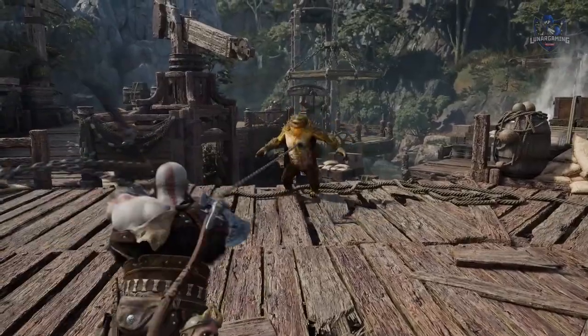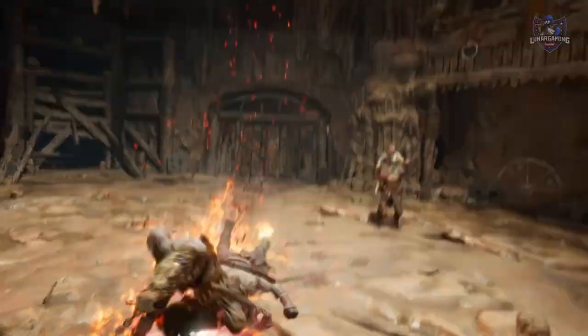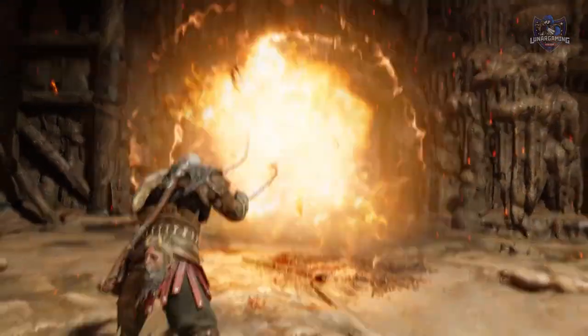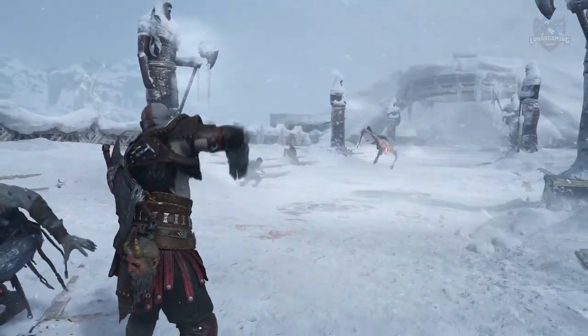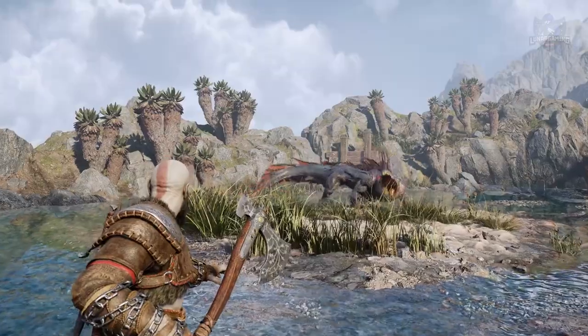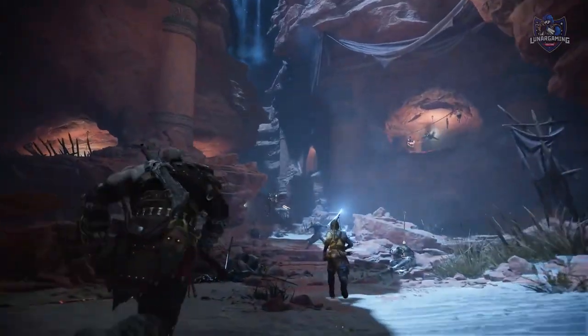One of the biggest combat changes is to your triangle button, which previously recalled your axe or did nothing if you already had your axe in hand, but now triangle attacks are changing to something new called weapon signature moves. Depending on whether you have the Leviathan Axe or the Blades of Chaos readied, Kratos will now infuse the sharpened steel with ice or fire. These elemental moves are called Frost Awaken and Whiplash and do extra damage by freezing or incinerating your aggressors.